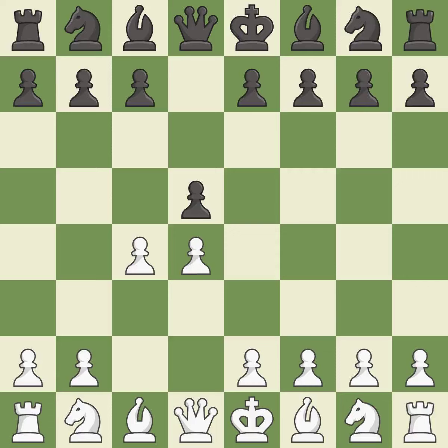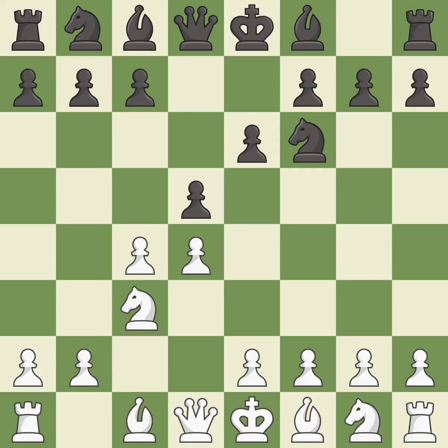The queen's gambit offers up a wing pawn to attack the center and distract black from the e4 square. e6 declines the queen's gambit by defending the central d5 pawn with the e-pawn. Nc3 puts more pressure on the d5 square and helps control the e4 square. Nf6 defends the d5 pawn and controls the e4 square.